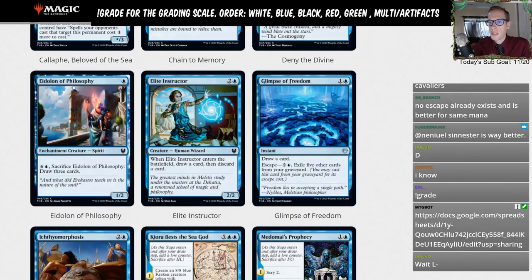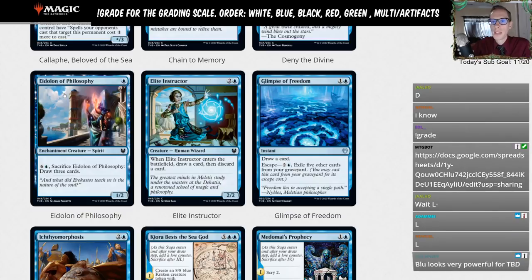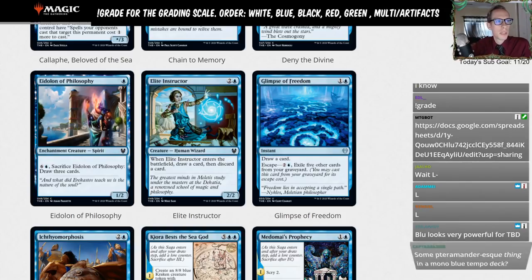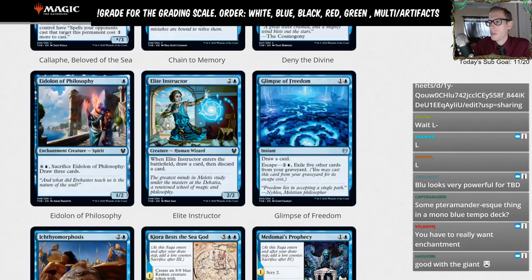Eidolon of Philosophy — blue for a 1/2 enchantment creature with: six and a blue, sacrifice it, draw three cards. That sounds awesome in limited, but for standard it's too much mana. You'd have to play an aggro deck wanting one-drops, but in that deck you won't have enough mana to use this anyway. Giving it an L. The Elite Instructor — two and a blue 2/2: when it enters, draw a card then discard a card. Just a three-mana 2/2 that loots once — awesome for limited, L for standard.